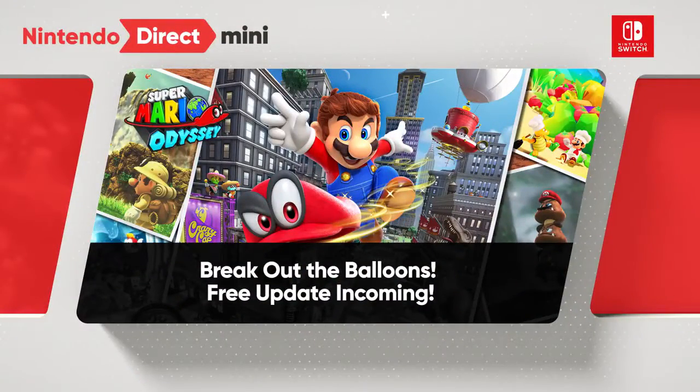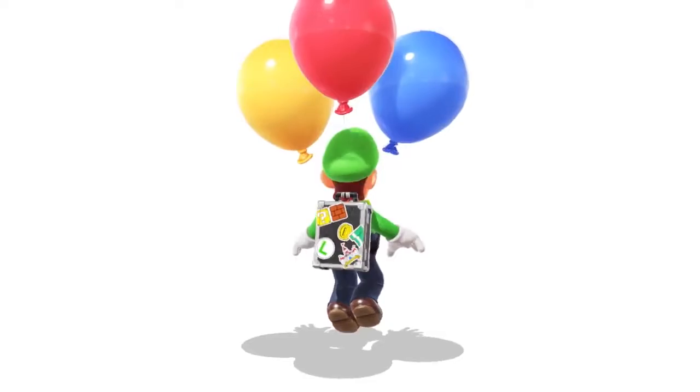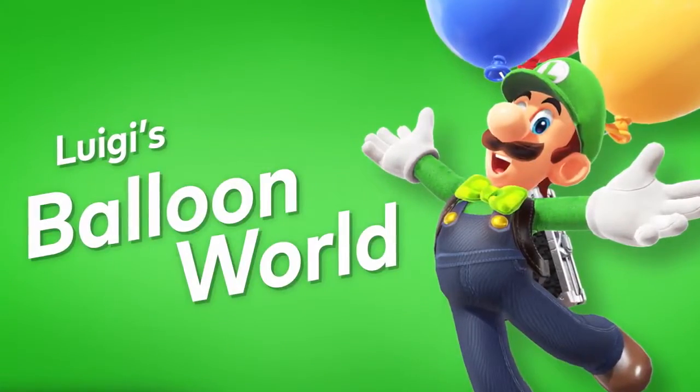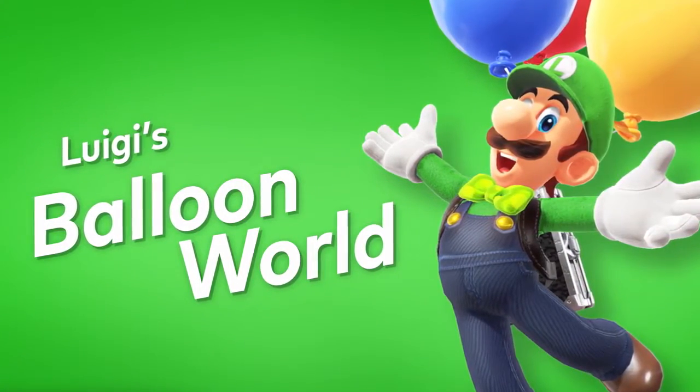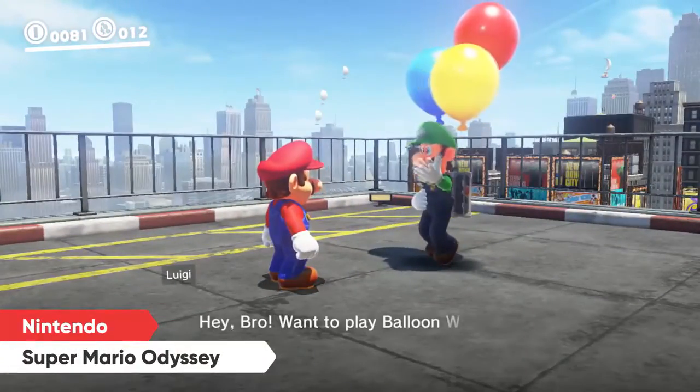A free update is coming to Super Mario Odyssey! After downloading the update and beating the main story, a new online activity called Balloon World will become available. Just talk to Luigi to get started with one of the two competitive modes.